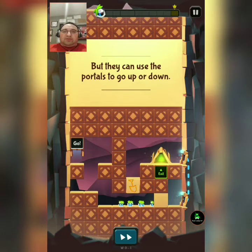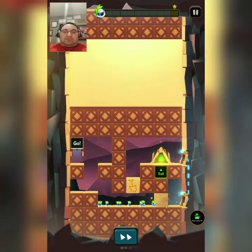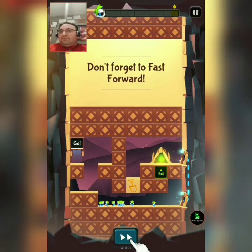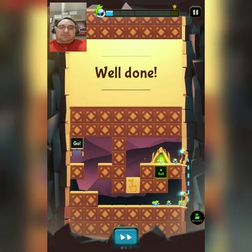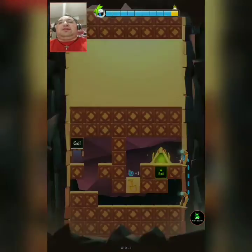If they can use the portal to go up and down, so I have to bash, or I guess dig through that. Now fast forward. This is pretty much the whole thing - you try to get them from the start to the ending.